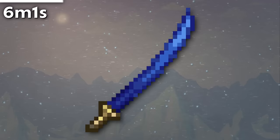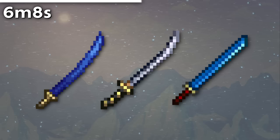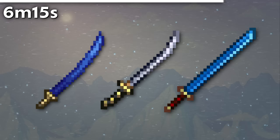Back in episode 16, I made a point about how in 1.4.4 they resprited the Muramasa to be curved, but left behind the Katana and Cobalt Sword, which are both Japanese swords. Well, in 1.4.4.9, the Katana finally got its well-deserved resprite, making it look a thousand times less lame. The Cobalt Sword didn't get a resprite, instead just being elongated.